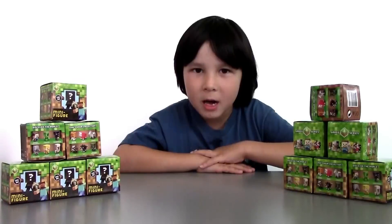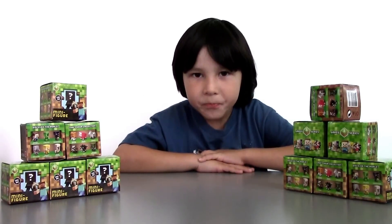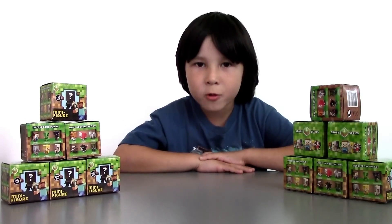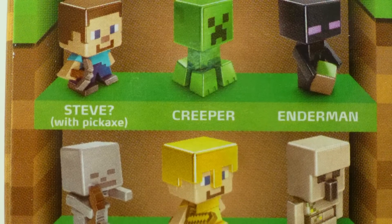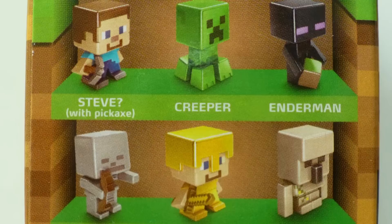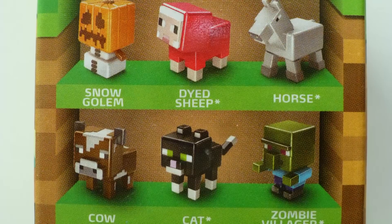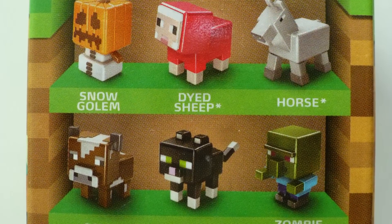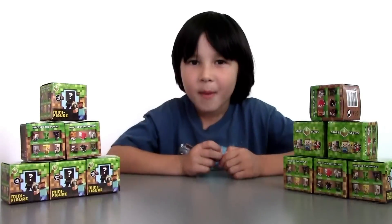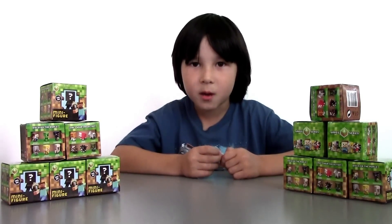Hi guys, this is Lucas from Lucas World and today I'm going to show you blind boxes from Minecraft. This is the grass series number one and there are 12 figures to collect. You can collect Steve with Pickaxe, Creeper, Enderman, Skeleton, Steve with Gold Armor, Iron Golem, Snow Golem, Dyed Sheep, Horse, Cow, Cat, and Zombie Villager. But I only have 12 boxes, so probably I'm not going to get all of them, but we'll see.